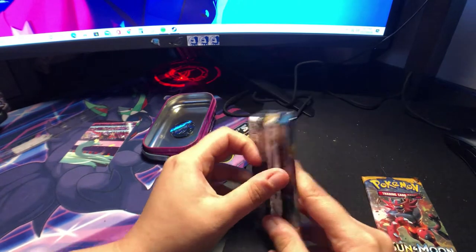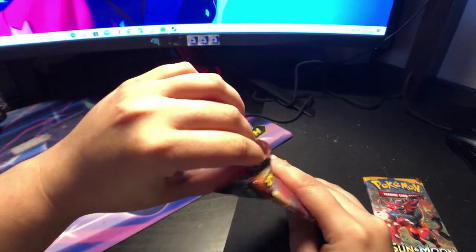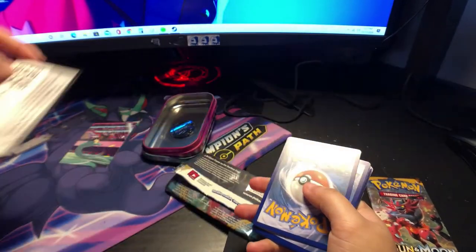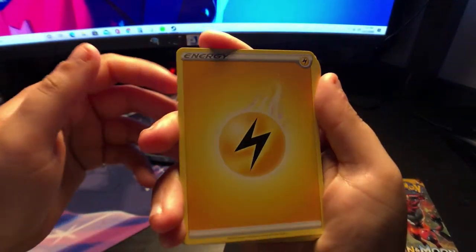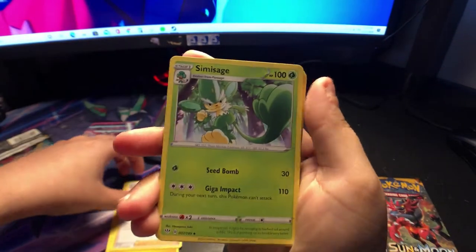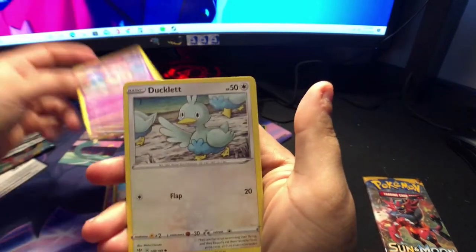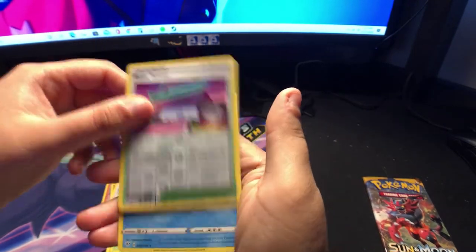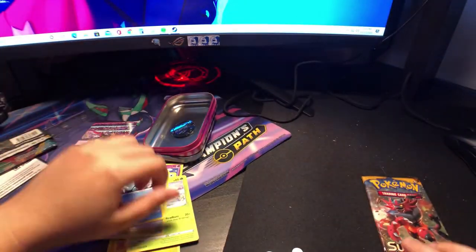Let's open our Darkness Ablaze and see what we got. Thunder Energy, Solrock, Kabu, Sima Sage, Torchic and Trap Pinch, Jigglypuff, Ducklet, Kara Blast, Rose Tower. And we have Bear Tick — I don't have this one yet, it looks cool. Wish it was Hollow though.